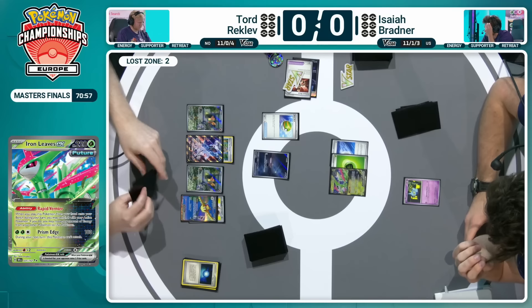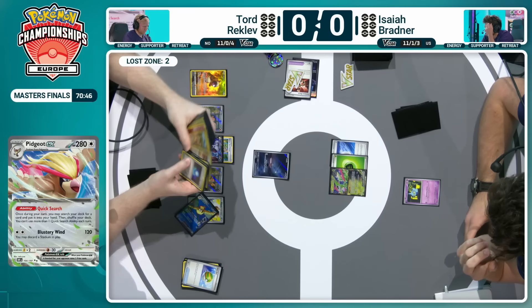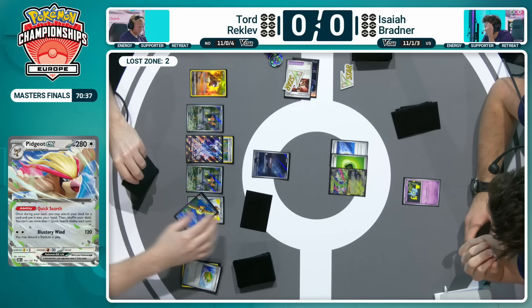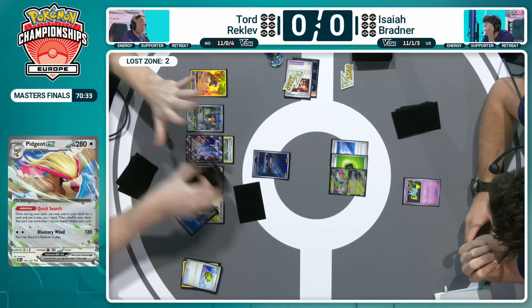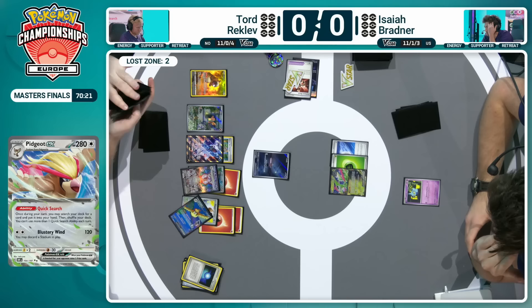He can't feel great right now, just staring down at Tord, effectively being able to select any two cards because he has access to that Quick Search, which he's utilizing now — gets that Bidoof down as well as a fail-safe if that Pidgeot ever goes down. You can see prepping those three energy at the front as well, as he looks to potentially evolve the Charizard. There we go — Charizard EX down. This is exactly what you want on your second turn. Two energies going on that Pidgeot EX as an option as well.